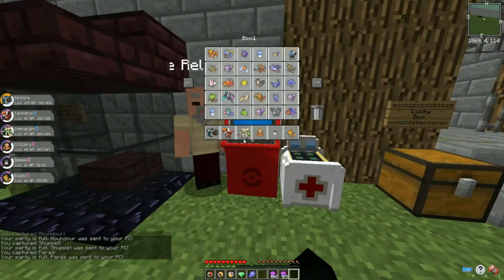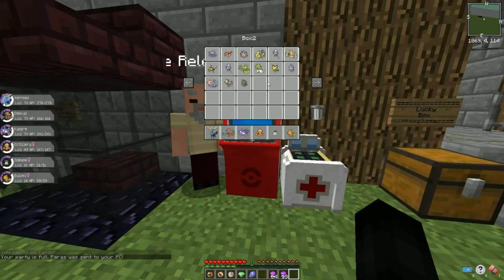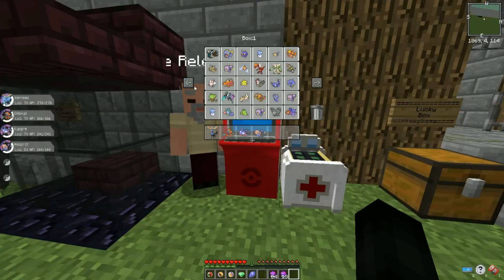Think it's about time we made our team. So right off the bat we got a Xerneas, a Deoxys, a Kyogre — or Kyogre if you like saying it that way — a Mesprit, and we have two more open slots. Essentially, closing the gap between levels 50 and 70 is near impossible, but we'll see if we have any Pokemon that range above 50 somehow.